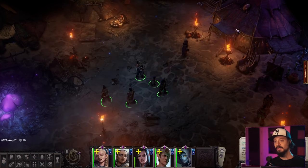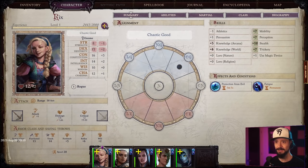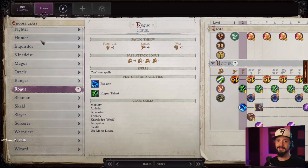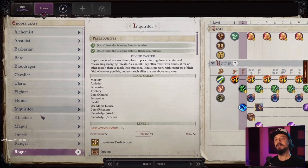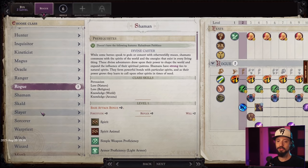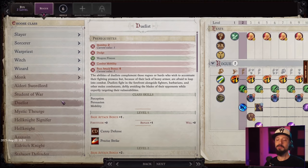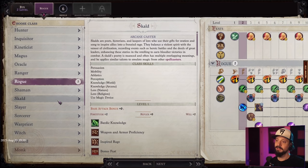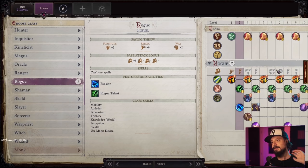Level up! Awesome. Leveling up into Rogue some more — but look at all these classes: Alchemist, Arcanist, Barbarian, Bard, Bloodrager, Cavalier, Cleric, Fighter, Hunter, Inquisitor, Kineticist, Magus, Oracle, Ranger, Shaman, Skald, Slayer, Sorcerer, Warpriest, Witch, Wizard — and I'm guessing some I don't meet prerequisites for. Monk, Aldori Sword Lord. There's so much customization; you can do so many different playthroughs. You can even multi-class if you want.